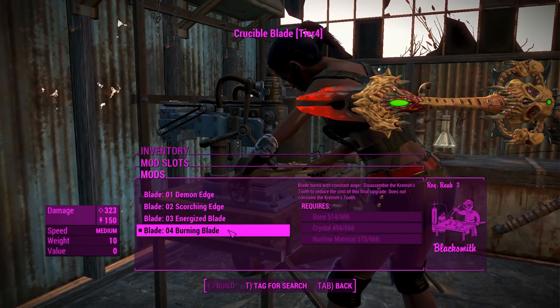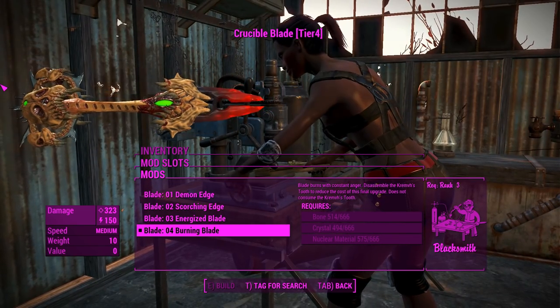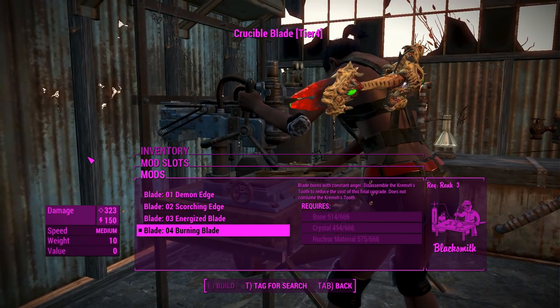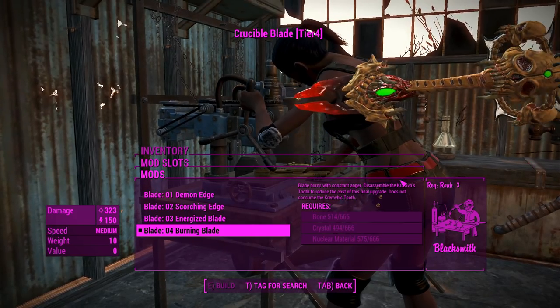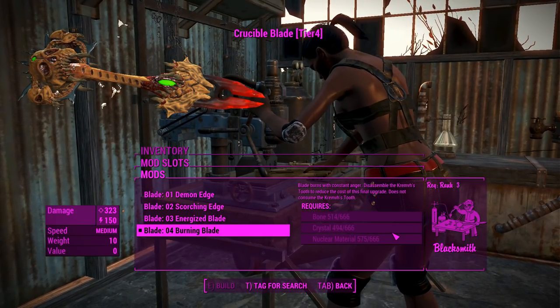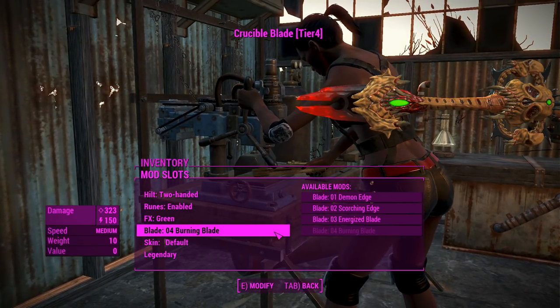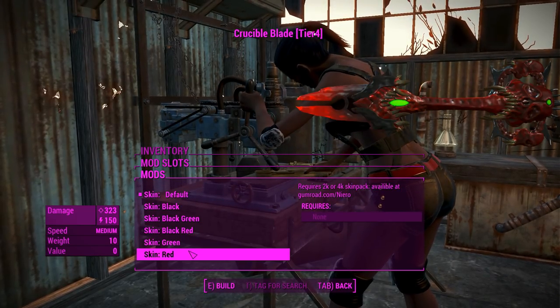The burning blade does require a hefty amount of materials, but you can reduce the cost if you have Krem's tooth in your inventory — and it won't actually consume it once you craft it. So go ahead and grab that from Dunwich Borers before you create this, otherwise you'll be losing 666 bones, crystals, and nuclear materials — that's like a whole playthrough and a half worth of those things.